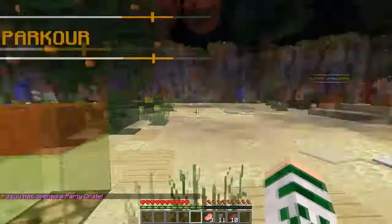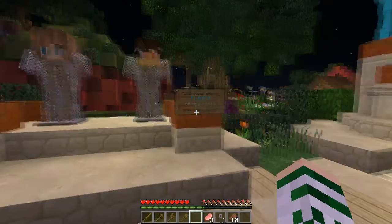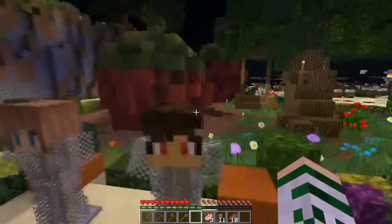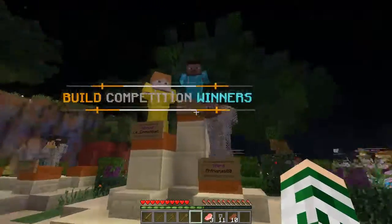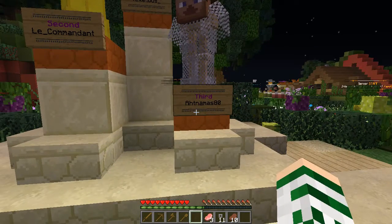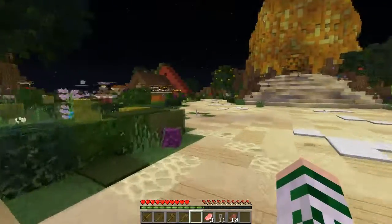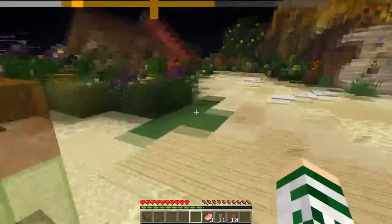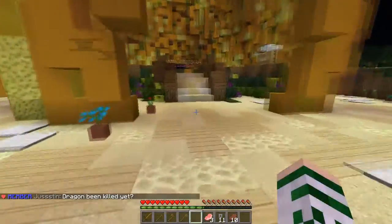There's the start of the parkour way up there — if you get up there you get a prize. I'm not going to embarrass myself doing that right now. Here are the build competition winners — they'll show up — and the player and staff of the month for survival. Congratulations to namus, vexatious, and commandant. The commandant was nice enough to create a skin for me for one of my other characters, so that was very kind. And here's the information on server staff.